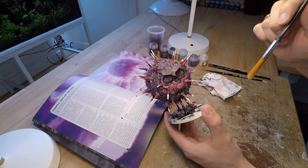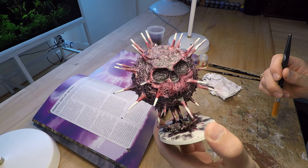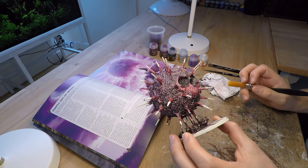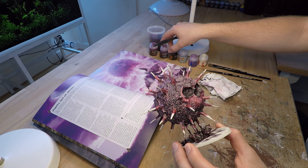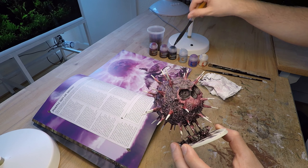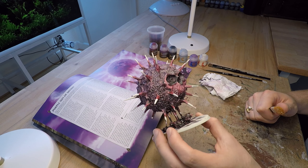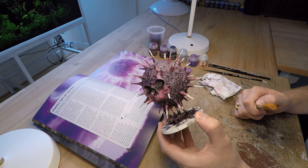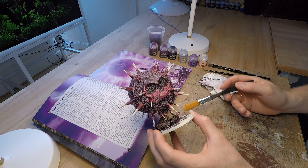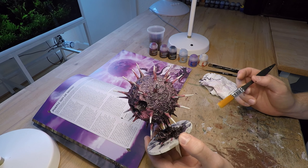Now we're done with the drying and it looks quite all right — better than I had anticipated. After the mistake of applying the Magos Purple instead of the Shiaish Purple to begin with, I think it was a nice save. I still think this is a bit dark for what I want — I still want it to look kind of like the artwork.